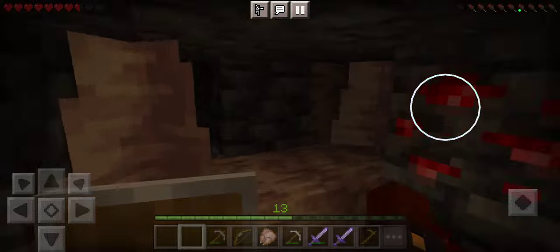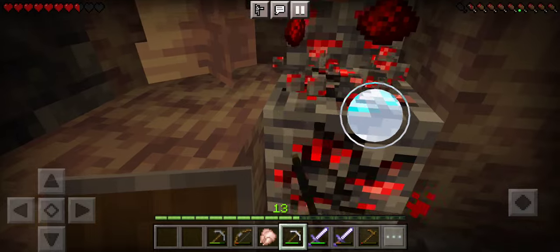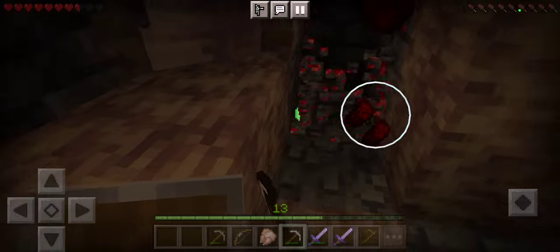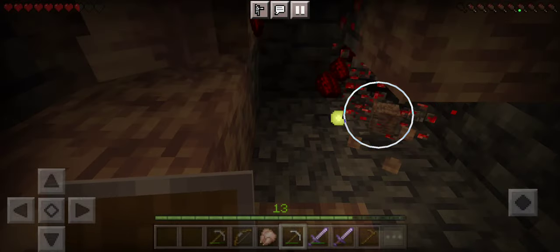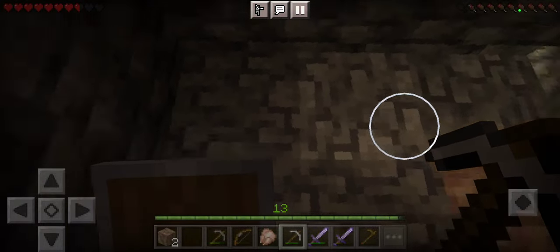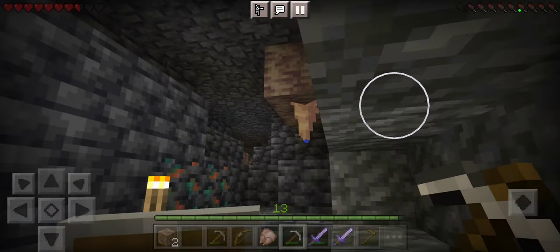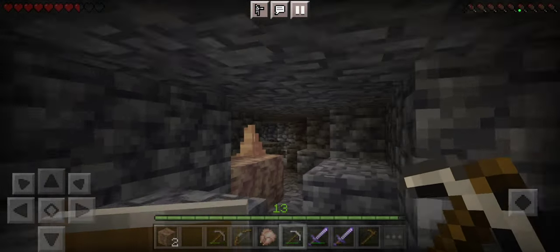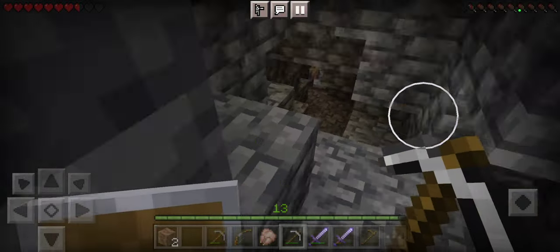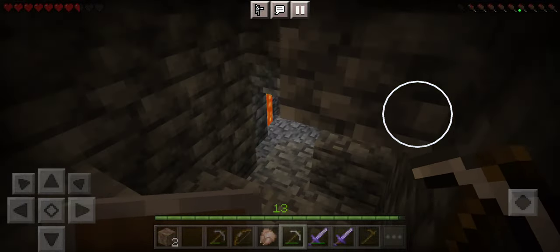Oh, my last torch. Hey, redstone! Boats, boats, boats. I want to make some pistons. I'm really wanting to find a slime block. I'm going to find some slimes, so I can get their slime and make a sticky piston, so that I can make an automatic door.